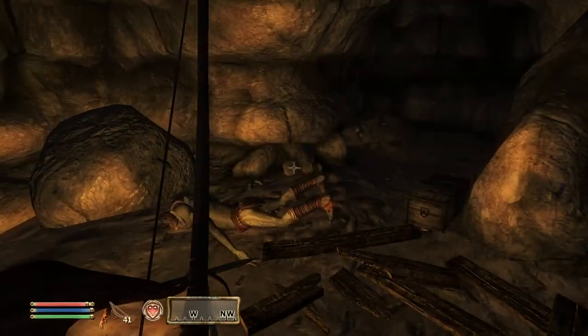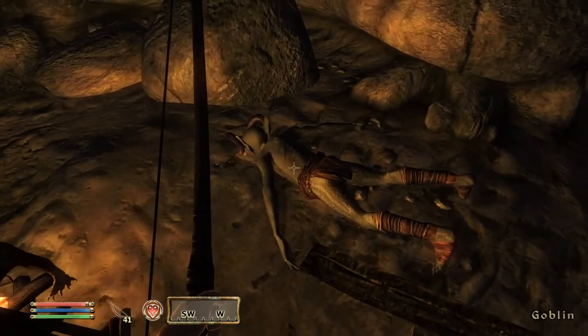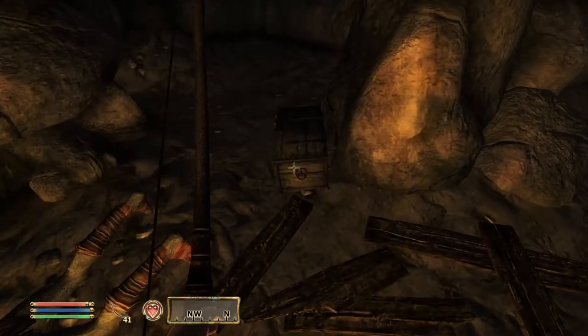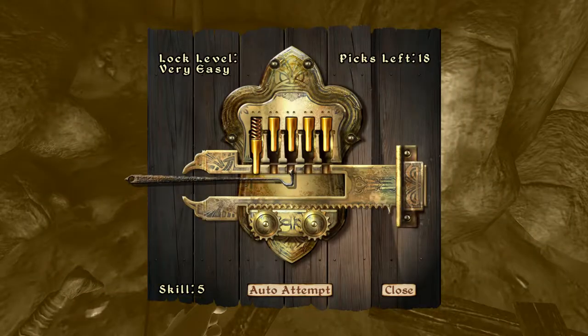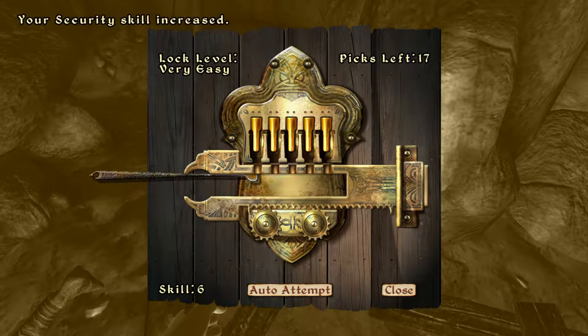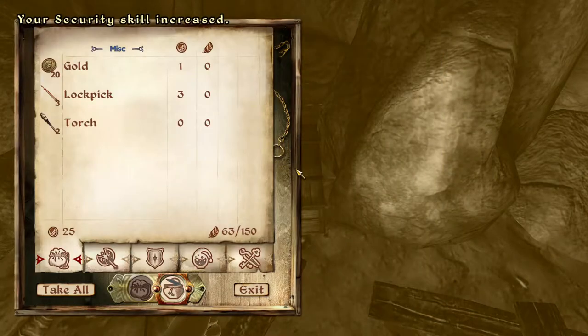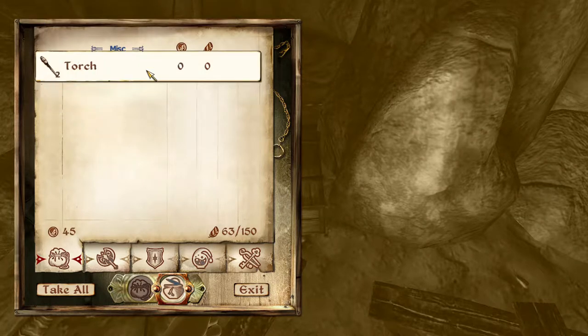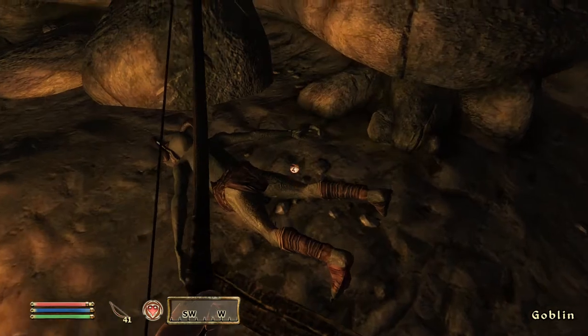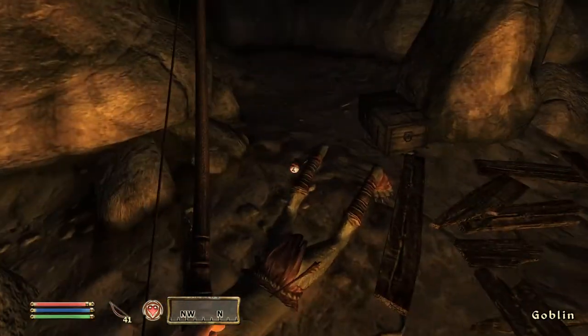Nothing else waiting to eat us. I don't want any rat meat. What's Mr. Goblin got on him? Just lockpicks, nothing particularly exciting. Let's see if I can do this without breaking a lockpick. Nope - there we go. Gold and three lockpicks.